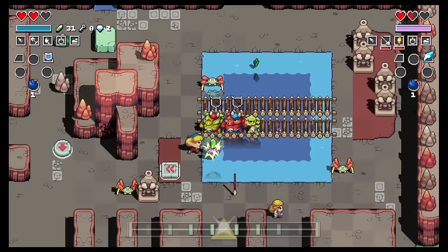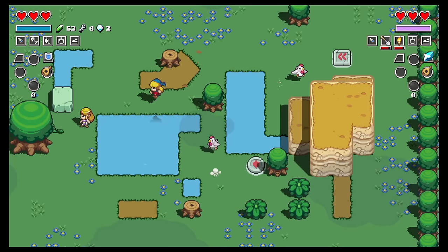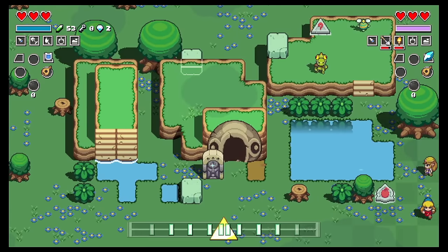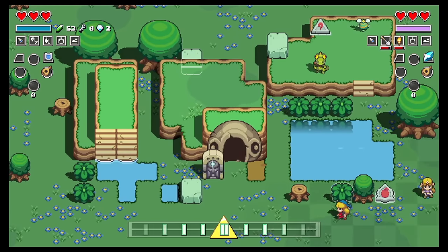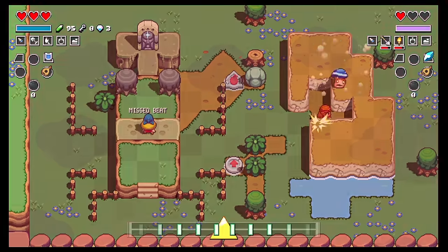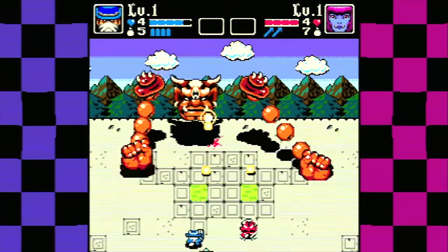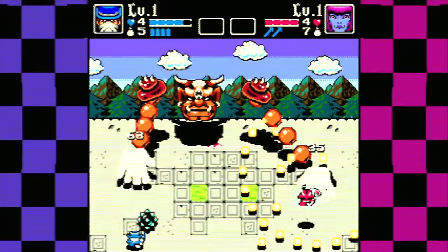Cadence of Hyrule takes the gameplay of Crypt of the NecroDancer and throws Zelda characters into it. It has an incredible soundtrack but can be difficult to get the hang of, since you have to move on the beat at all times — otherwise you won't really get anywhere. I had a hard time with it but do enjoy it.